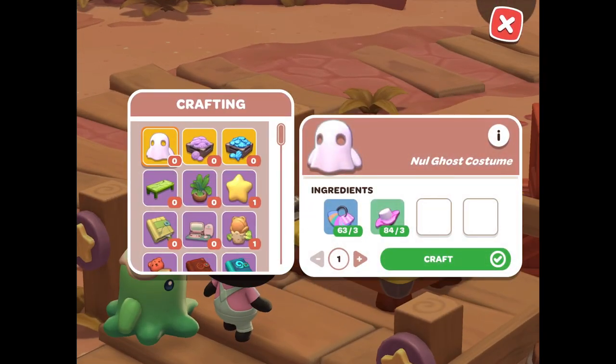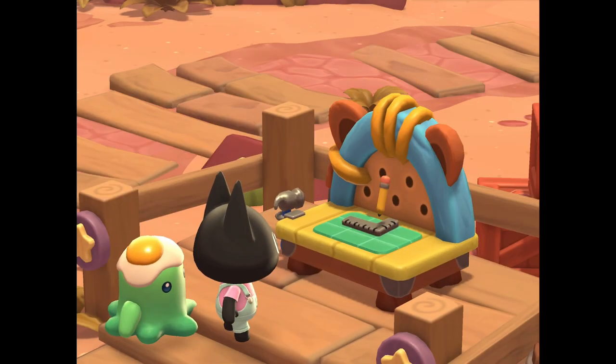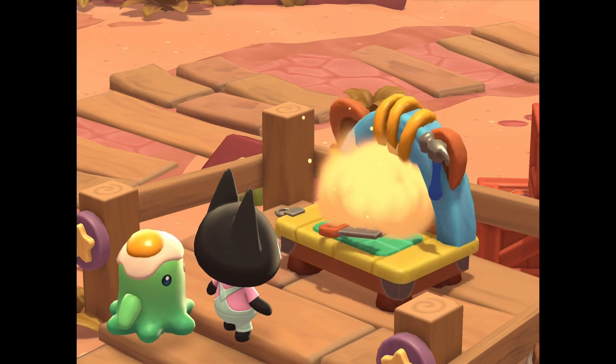The next gift is a three-heart gift: the Mountain Soundtrack. It requires a mechanism, five feathers, and five shinies. You can unlock this after reaching level eight with Retsuko.